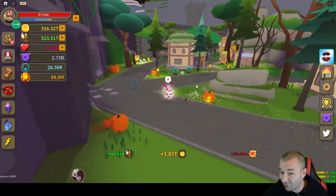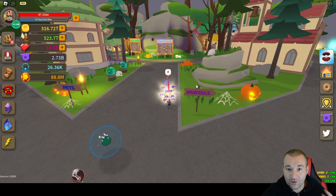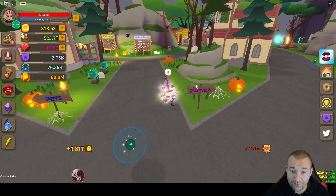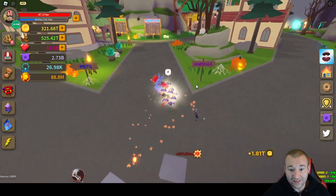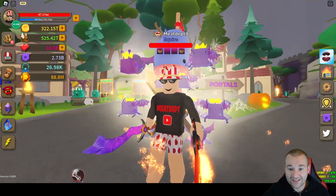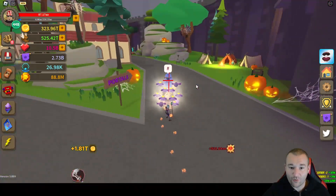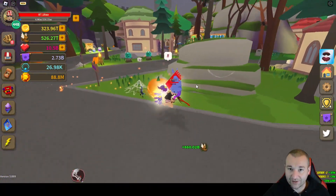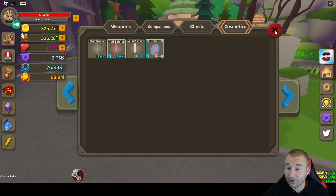They did a great job with the world. We're not gonna get an official Halloween event like in the past to collect all kinds of Halloween stuff, but this is kind of a Halloween event and I appreciate it. Basically what you have to do is collect — go trick-or-treating to 64 doors throughout the various worlds in Giant Simulator and you will unlock the new cosmetic. I didn't get it yet, so that's what we're gonna do here today.